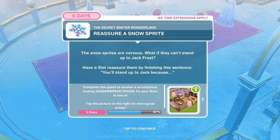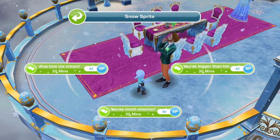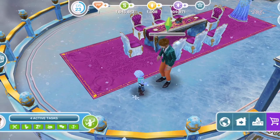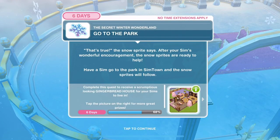Now reassure a snow sprite. The snow sprites are nervous about standing up to Jack Frost. Have a Sim reassure them by finishing the sentence: 'You'll stand up to Jack because you're much smarter than Jack.' Now we need to go to the park.